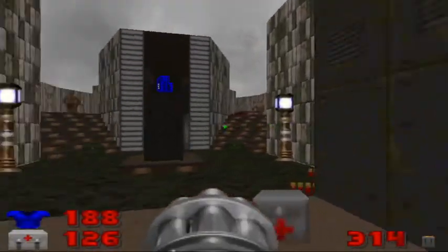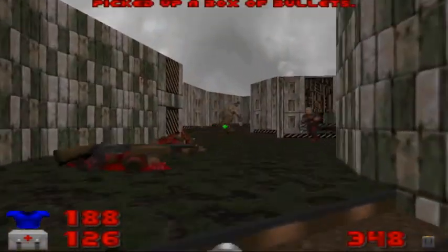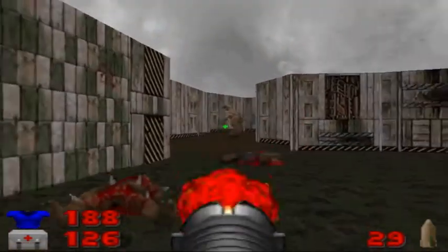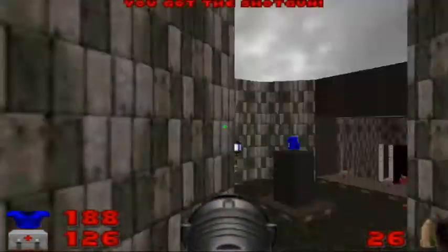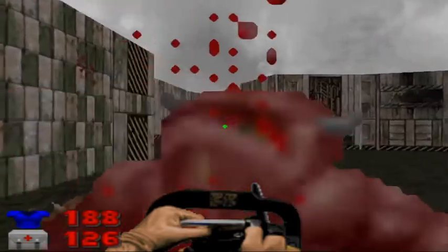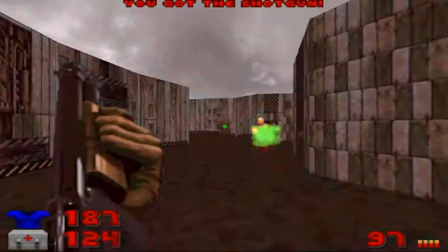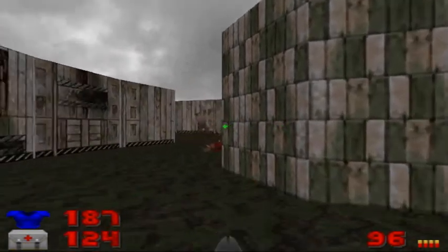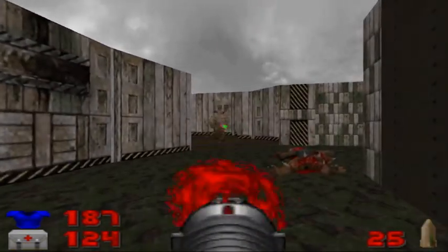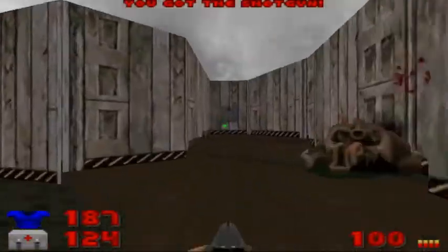There are going to be some gunners and a couple of hell knights. We'll blast away at the hell knight with the rocket. Three should do it — three is a magic number. And we'll repeat on the other side. Take out the gunners and blast away with three more rockets. Put them out of their misery. I used two and threw an extra one, which I didn't need to do, but that's okay.